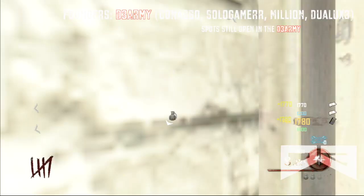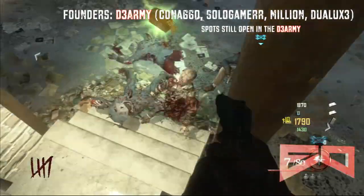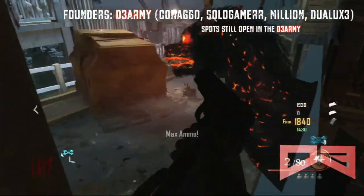Now once your friend starts reviving you, count a quick five seconds and jump, and boom — you should just climb up into here like this. My friend didn't get it at that time, but that's okay.